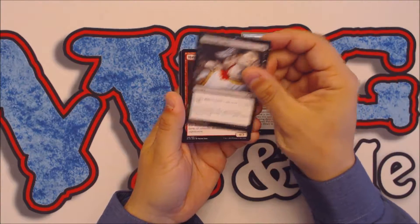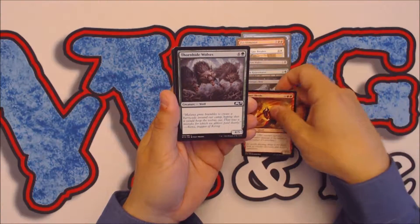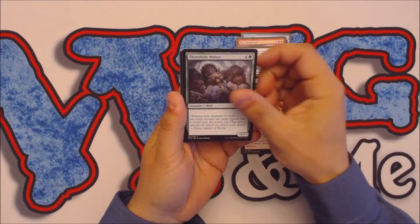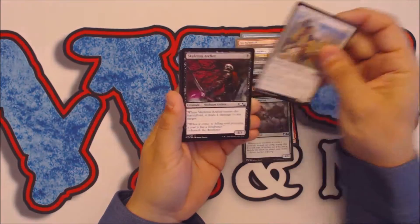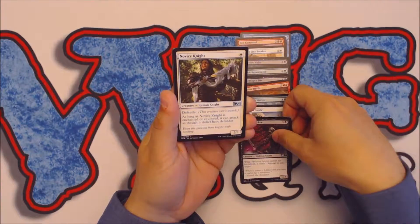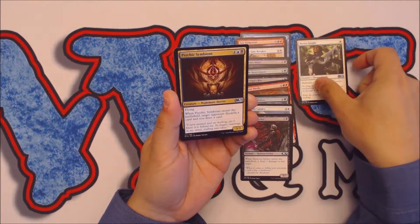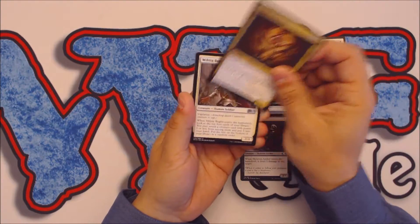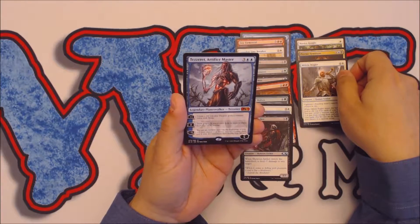Sovereign's Bite, a copy of Havoc Devils, Thorn Hide Wolves, Gallant Cavalry, Skeleton Archer, our first uncommon Novice Knight, then a copy of Psychic Symbiont, a Military Bugler, and a rare — which is actually a mythic.